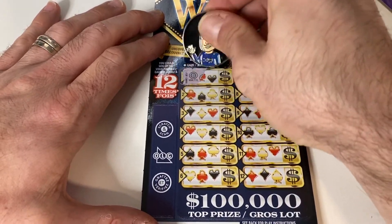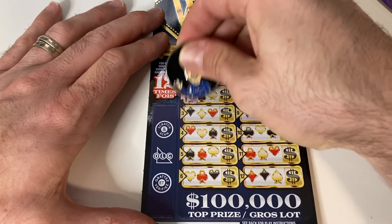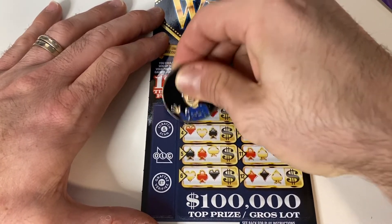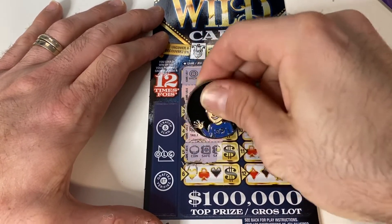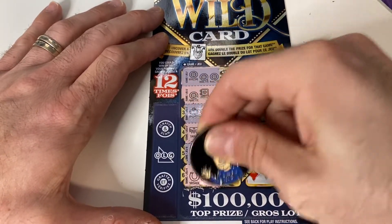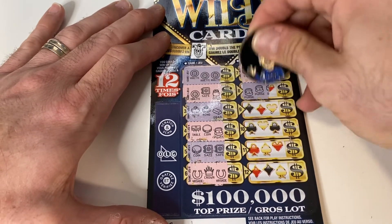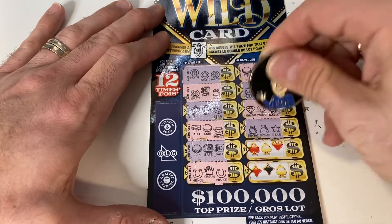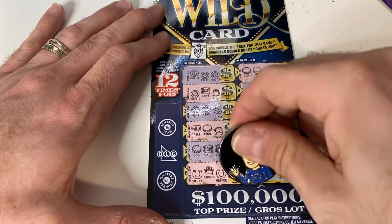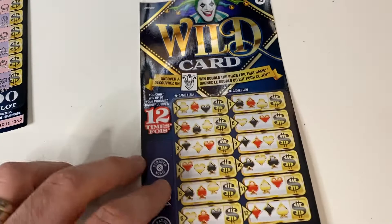We have two Wild Card tickets left — can we find a win? Roulette wheel, roulette wheel — we got a win! Let's see if there's more. Roulette wheel, safe, pot of gold, ring, ring — stick of butter, table, coin, purse, coin, safe, safe, horseshoe, crown, horseshoe. Any wins on this side? Coin, coin — hey, we got a second win! Purse, purse, dice, diamond, diamond, necklace, money bag, money bag, star, chest, chest, ring, table, piggy bank, and table. Two wins on that ticket — that's awesome! The minimum we can win is $10 on that card.